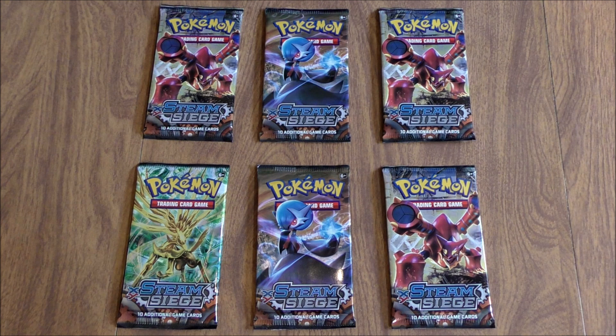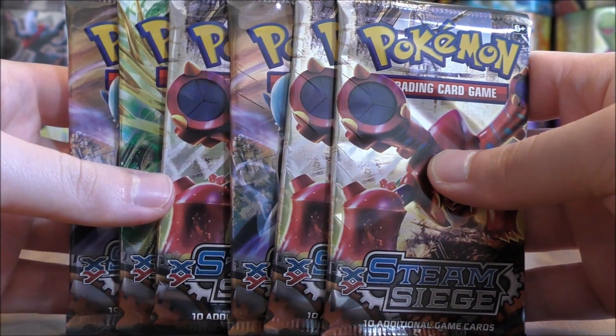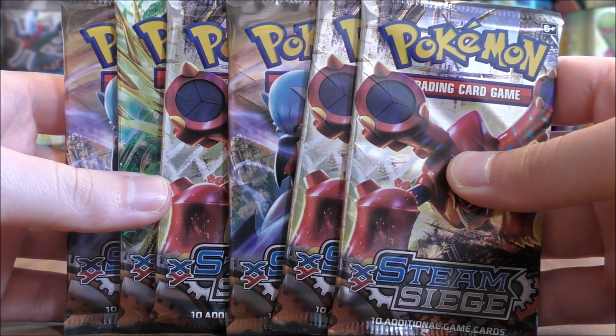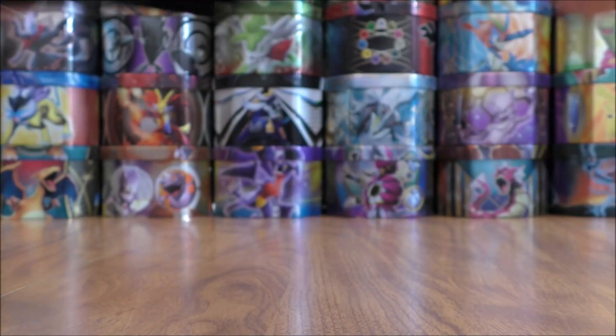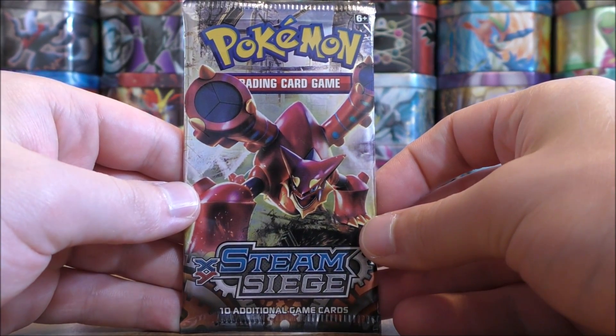If you're looking to build a fire type deck, this is a great set to collect. Here's a little different view of the Steam Siege booster packs. Several have Volcanion on the cover artwork design. Volcanion EX has an ability called Steam Up that is very useful.